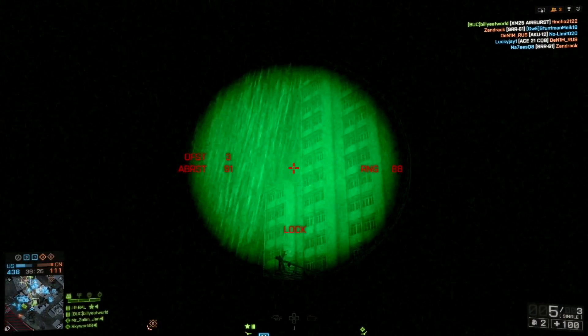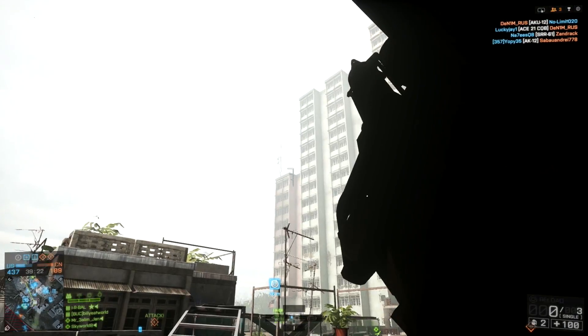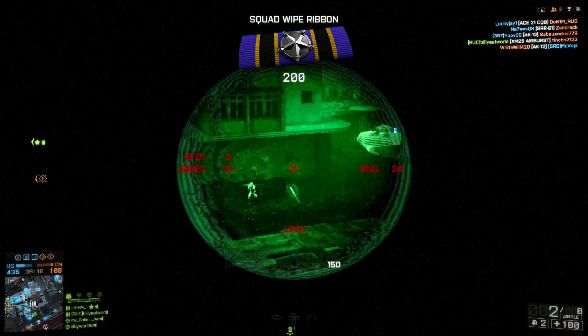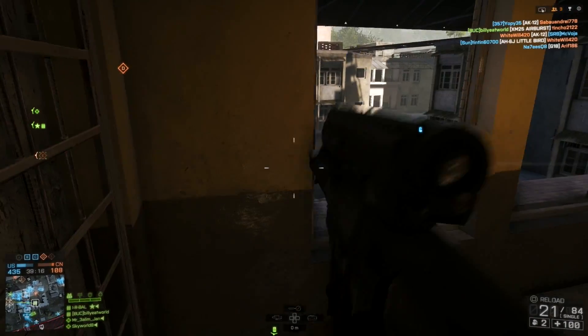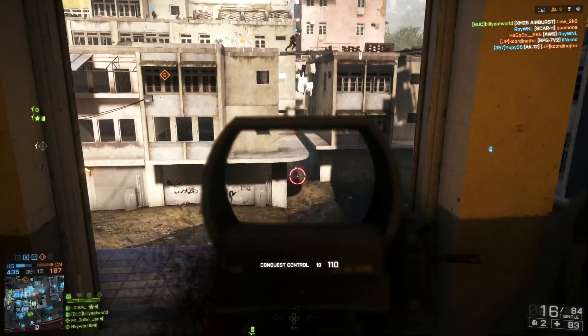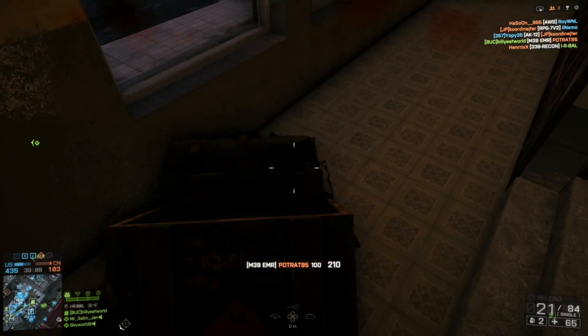For attachments on the M39, I normally run with either the Holosight or the HD33, along with the magnifier, angled grip, and either the flash hider or heavy barrel. The SVD, Mark 11, or Ace 53 could also be good substitutes, but personally I think that the M39 is probably the best all-round DMR in terms of damage, accuracy, and rate of fire.